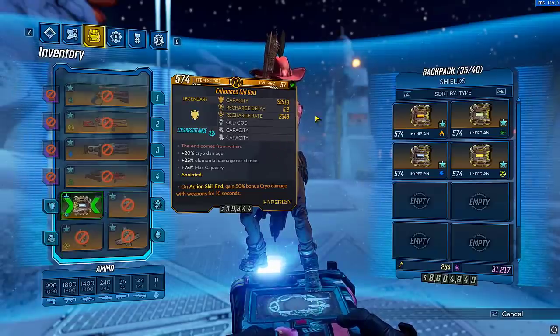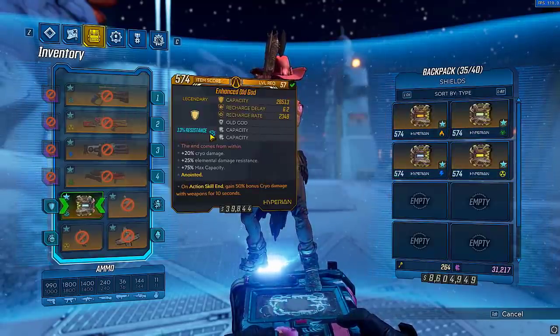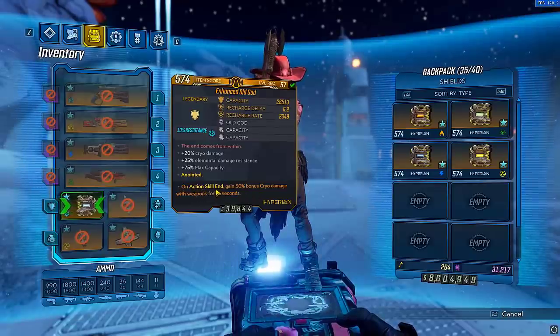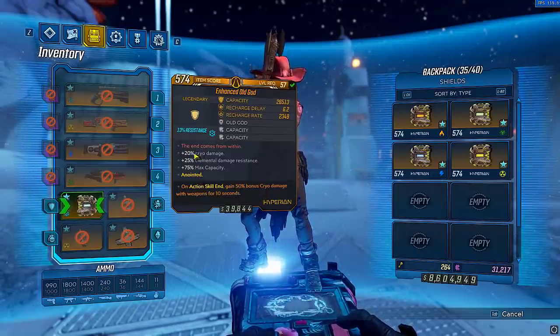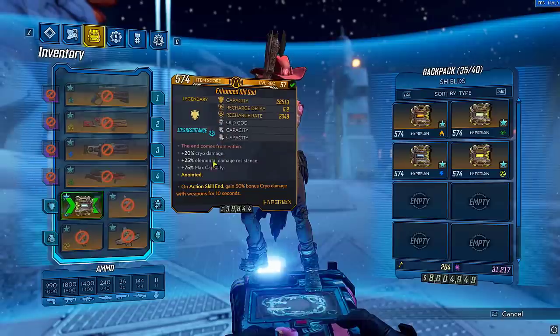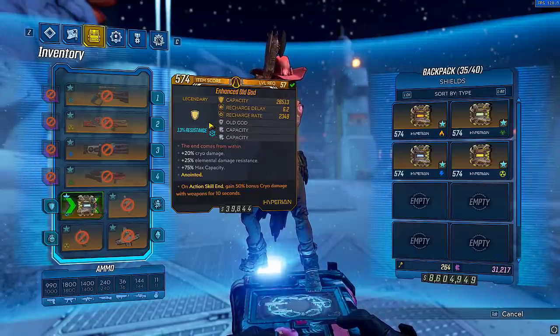For your shield, you're going to want an Old God with a corresponding elemental anointment. By that I mean if you have a Cryo Resist Old God, you're going to want a Cryo ASC anoint. The reason is because once you use your action skill, you get the 50% bonus Cryo damage from the anointment, and that Cryo damage is then going to be boosted even further by the 20% elemental increase from the matching element Old God. That is a perfect dream-world roll — you don't need it, but you should try to go for it.